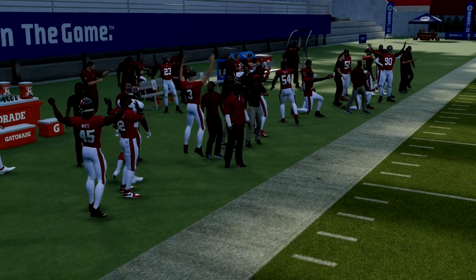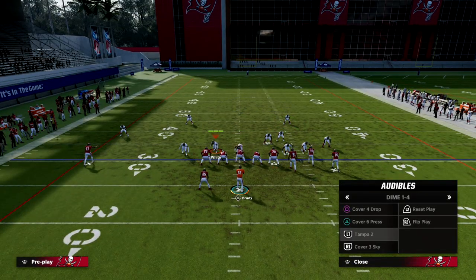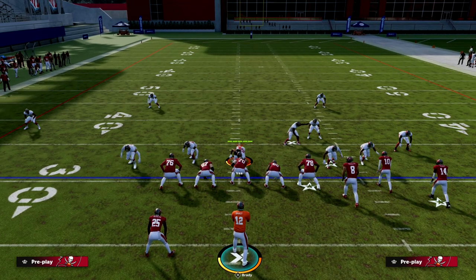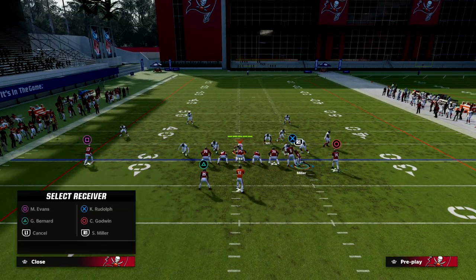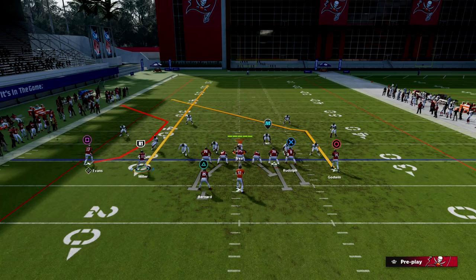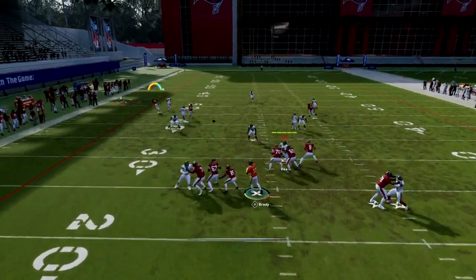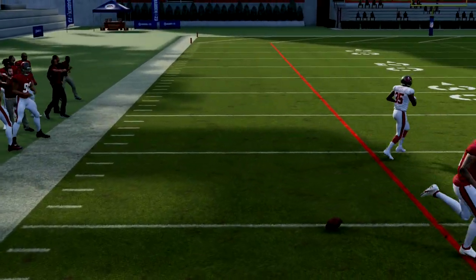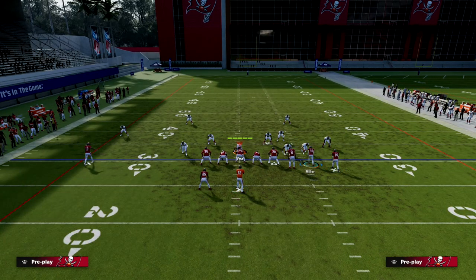The C route on the left side is going to be open every single time. Short side floods are really powerful this year — when you try to flood a zone to the short side it's really effective. If your opponent puts an outside third over there to stop the C route, the streak is going to clear out that third and it's going to be open for a big play.